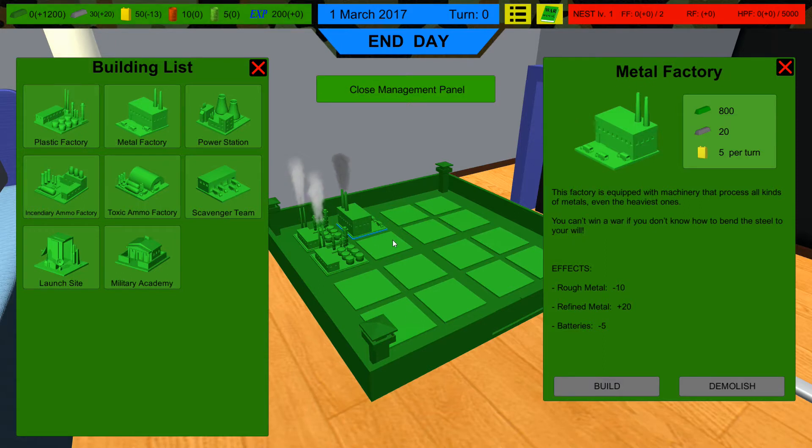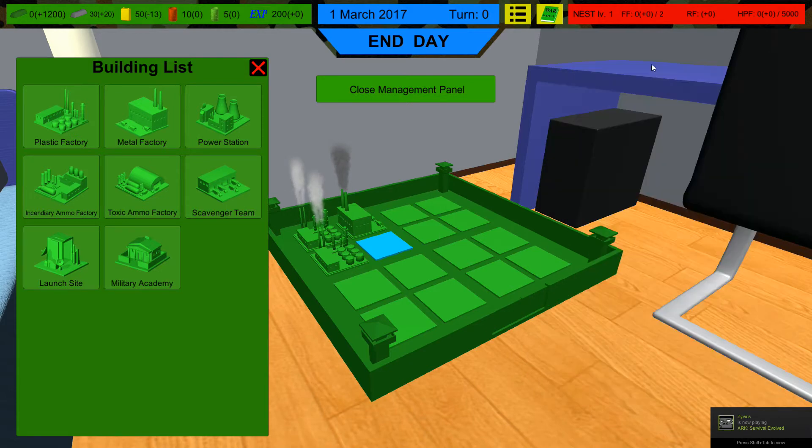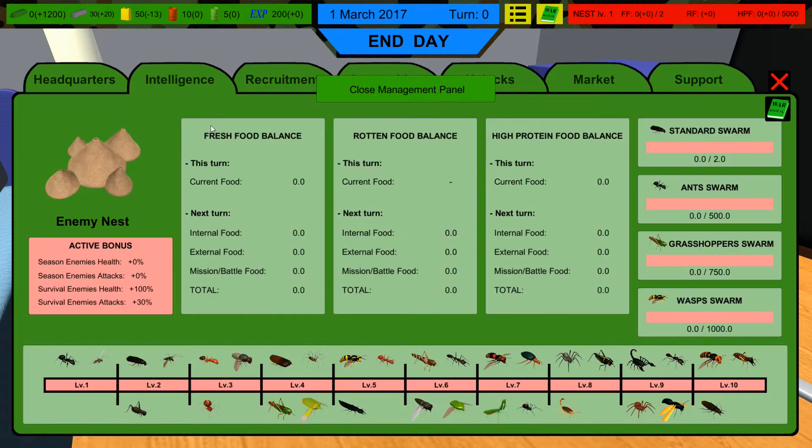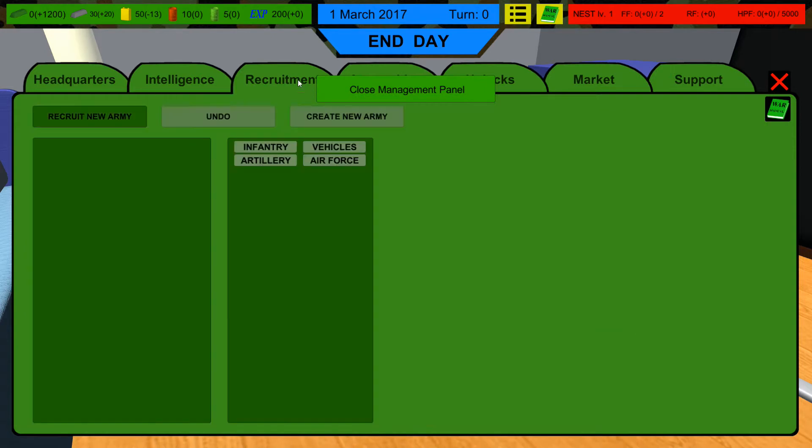Next turn we'll build a metal factory. That uses most of our plastic - we do have some metal and batteries but won't really use those yet. There's an intelligence screen which I'm still deciphering - it lets me track what enemy units they have available. I'll close this management screen, sorry about that - it glitched out a little.